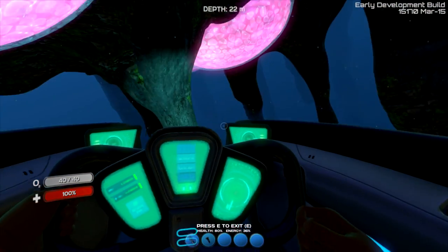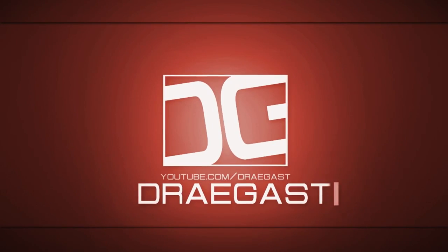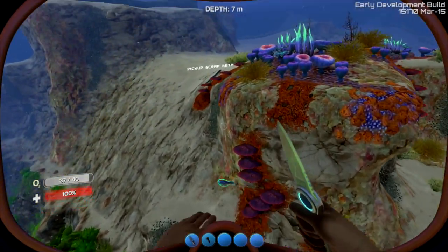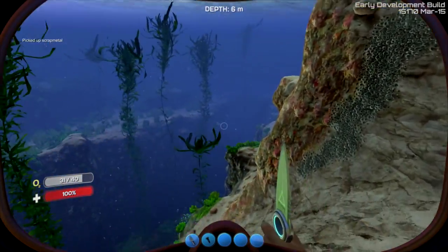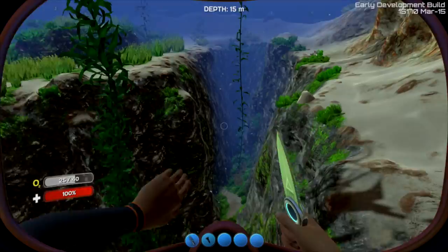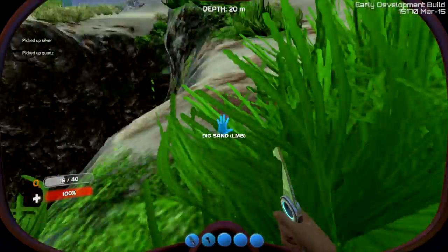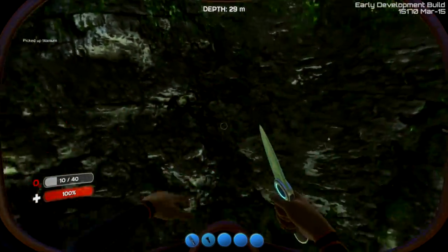Welcome back everybody to some more Subnautica! Right now I'm going around looking for materials to create the Seamoth. I really want to create the Seamoth because you guys in the comments told me the Cyclops can actually store the Seamoth. I was going to skip it since I figured I'd rather have the bigger sub, but I didn't know you could store the Seamoth in the Cyclops. The Seamoth is definitely going to help me get to those deeper depths.